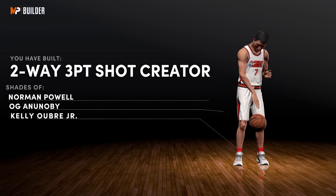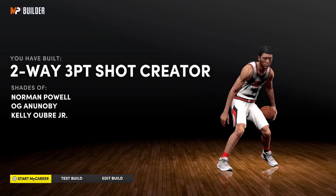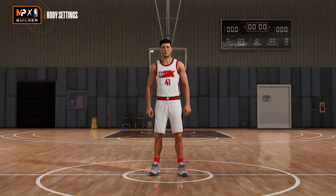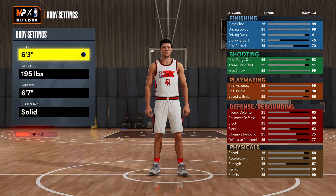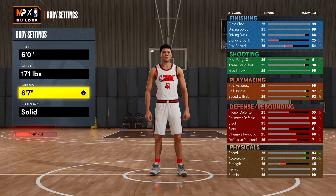Moving on to the guard build. For this build, I'd recommend going with Point Guard — this build is going to be best suited for the point guard position. For the height, I'd recommend dropping this down to six foot. For the weight, you're going to want to go with 171. And then for the wingspan, go with 6'5". These are all around the best body settings — you're going to be pretty fast, and at the same time, have at least decent defense.